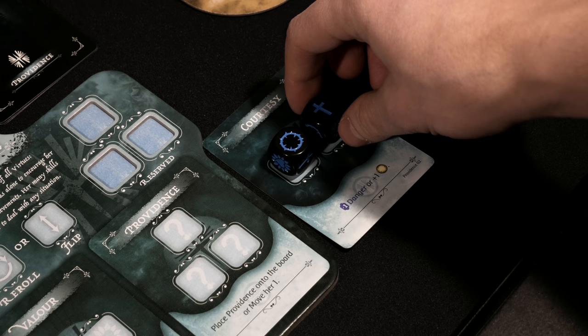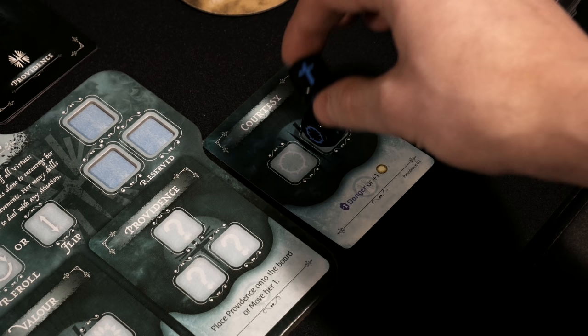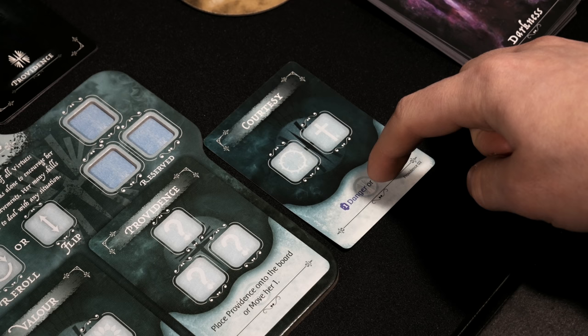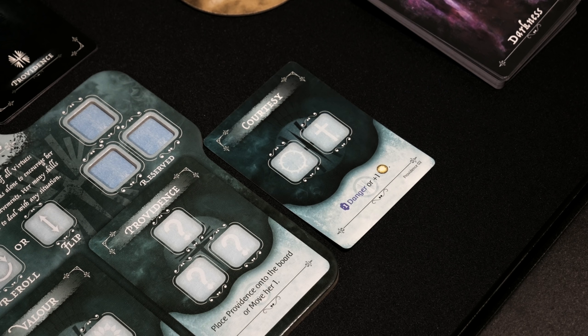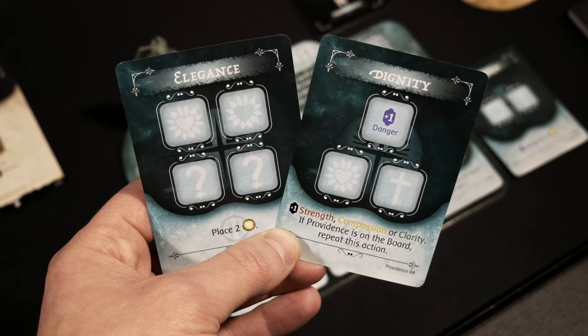What I would gain from activating Courtesy is minus one on the danger stat track, or I could gain a light. It's worth noting that if you ever fill your left or right hand slots and activate those abilities, those cards are discarded once used — they go into the discard pile and have to come back around into your hand before being replaced back into your left and right hand slots to be used again.